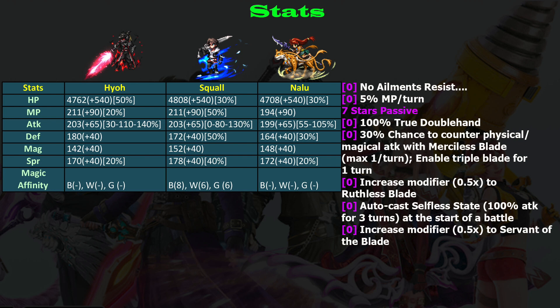Hyo is also able to counter enemy physical and magical attacks with Merciless Blade — it enables triple blade for one turn. But since triple blade is not available on every turn from this counter, you need enemy attacks to trigger it. If you've already used your cooldown abilities, this counter becomes useless.